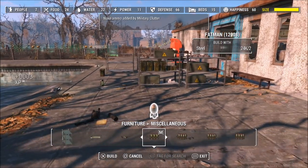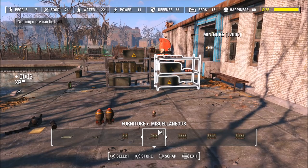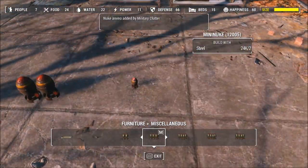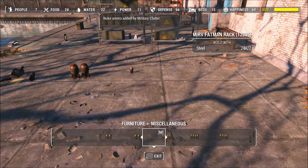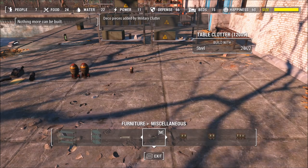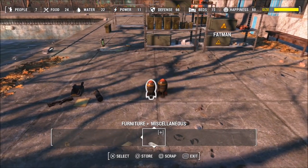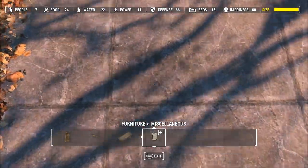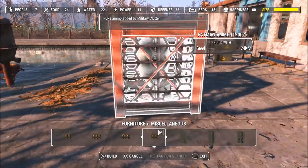There are actual items you can put on desks which make the game look really good as well — it adds in a ton of things. It almost reminds me of the OC Decorator mod which lets you add in a ton of different items. It's also worth mentioning that these items are very cheap to build in the workshop. Most only require very little steel, so it's not going to require a ton of materials — the mini-nukes aren't going to require tons of nuclear material.